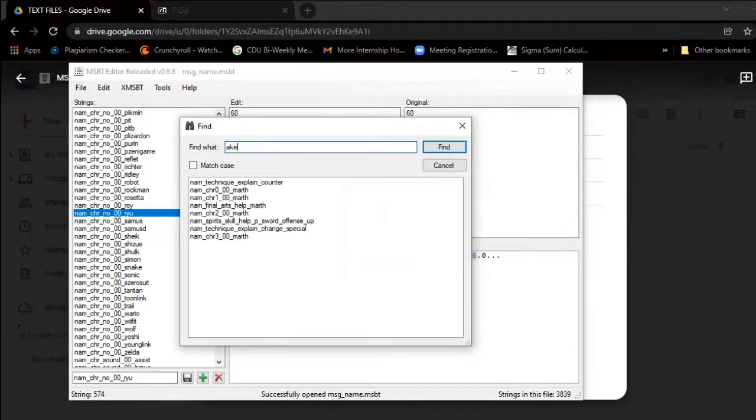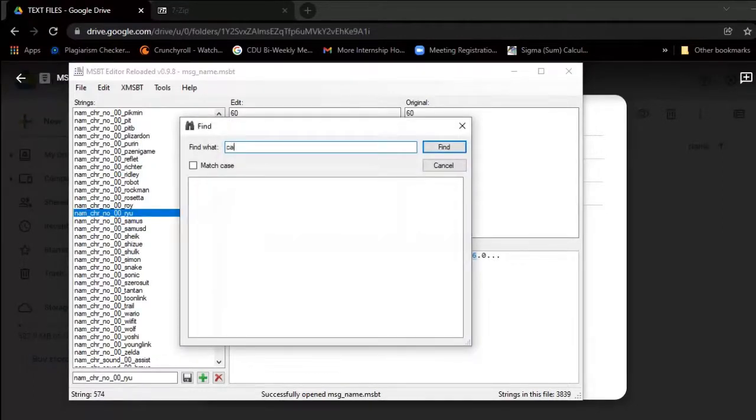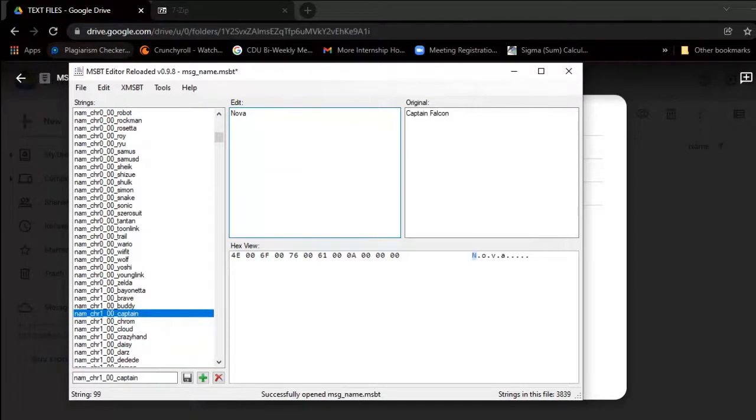If I click Akechi, you see Akechi pops up. One of the mods I have changes Captain Falcon to Nova, so as an example I'm going to change Captain Falcon to Nova. Click Control+F, type Captain Falcon — it comes up. That's Captain Falcon. What you want to do is just delete this and type whatever you want. This goes for whatever character you've chosen — it doesn't have to be Captain Falcon. So I'm going to click Nova and save it.